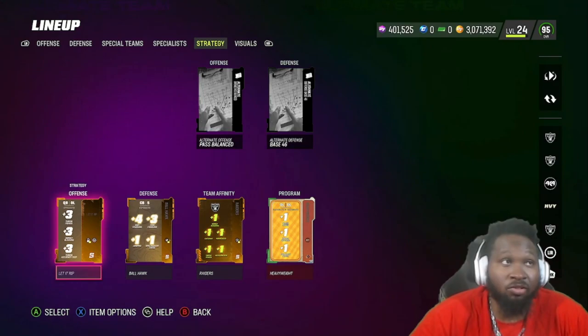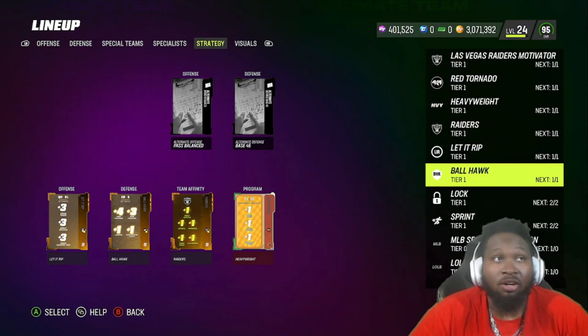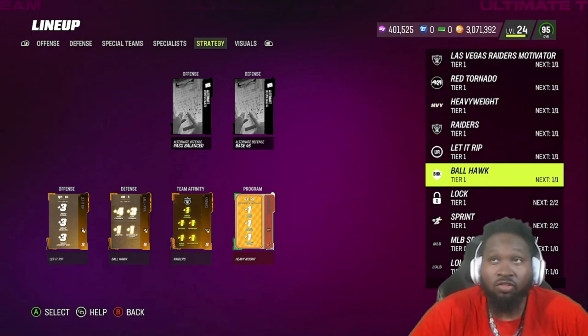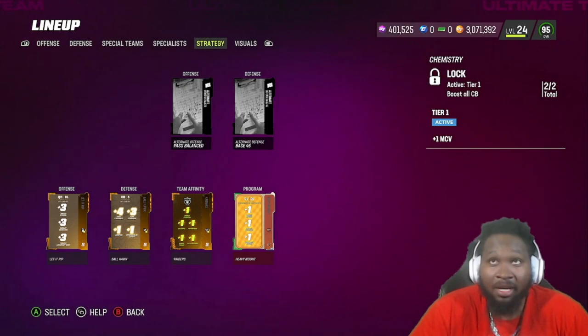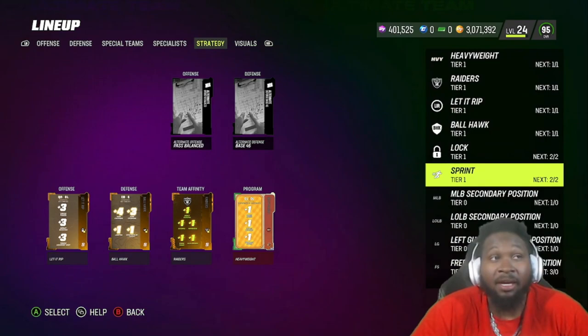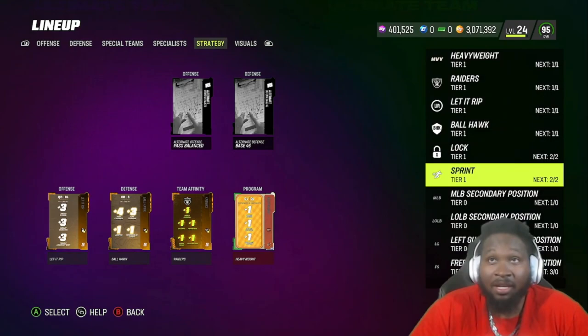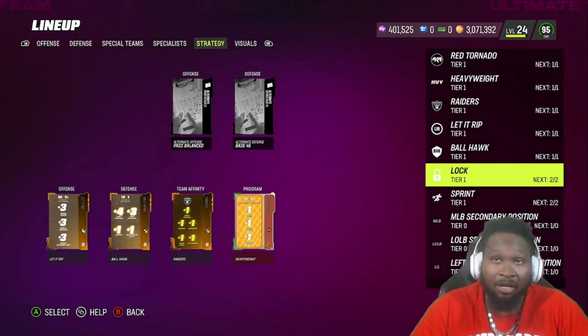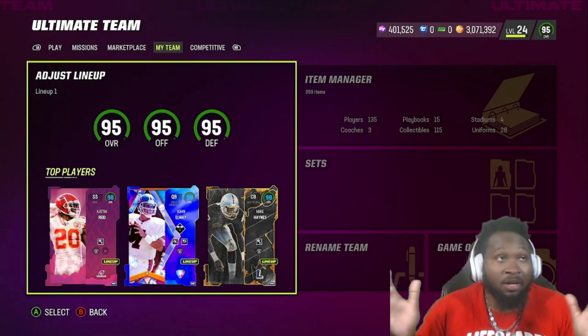This is what the rest of the team is looking like — feel free to pause the video if necessary. Somebody also asked me about my Stride Atoms, so this is what we're rocking: Let It Rip and Ball Hawk. These legendary items do have secondary abilities to help boost your team stats. Ball Hawk is tier one but has Lock on it, which is plus one man coverage for all cornerbacks. Ball Hawk also has plus two Sprinter, giving plus one acceleration on halfbacks, receivers, and quarterbacks. Let It Rip has a secondary chem Lock and Ball Hawk has a secondary chem Sprinter.